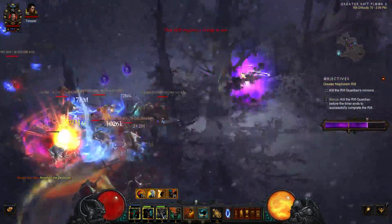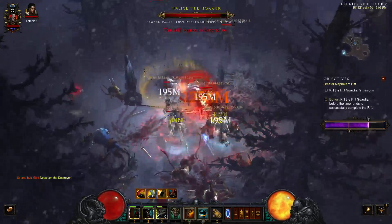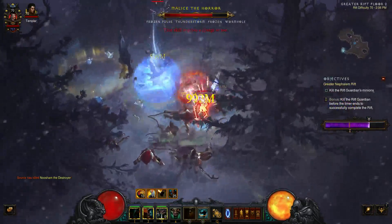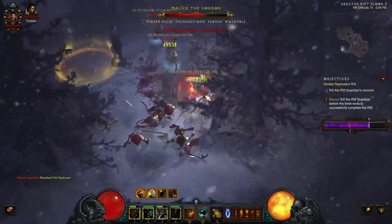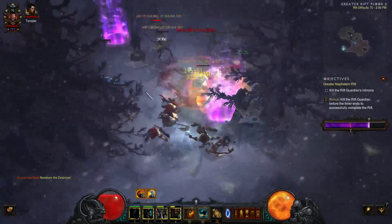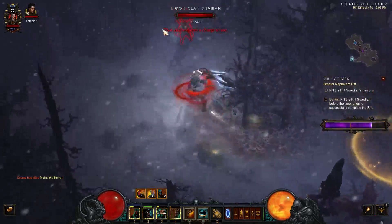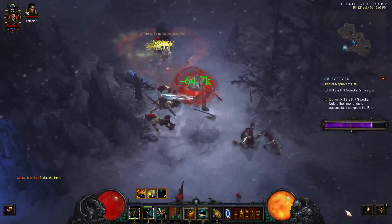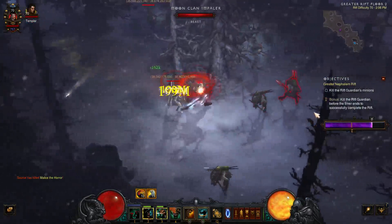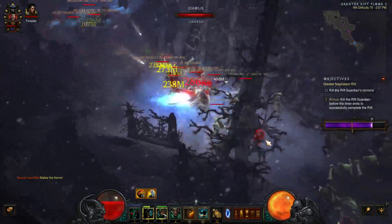If they didn't want to buff all the Whirlwind damage to 1,200% or 1,500%, they could have buffed it like they did but left the 2,500% on the tornadoes. There are different things they could have done. It's not a huge deal — maybe it'll get buffed again someday. When I put up that other video a couple weeks ago I was around Paragon 690. Now I'm 757, so I've got a few more Paragon points.